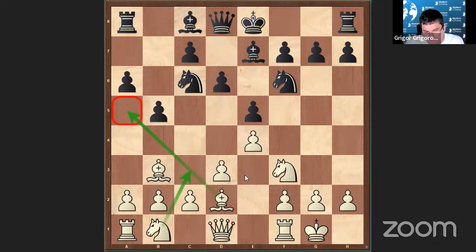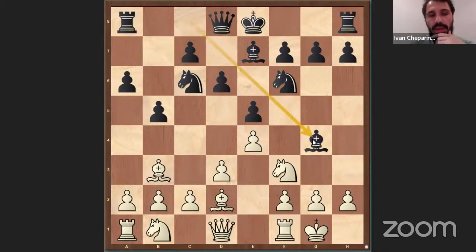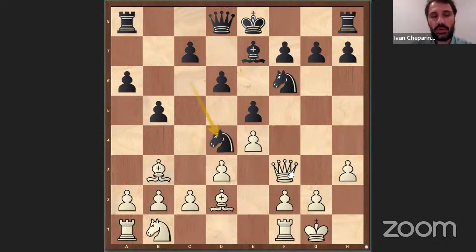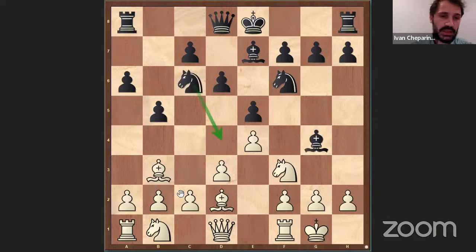So what are Black's most popular options? Castle is the most normal way, probably. But because we played Bishop D2, I think the main move is also Bishop G4 — it's one of the main moves. The idea is that Black wants to immediately play Knight D4, and now we have some immediate problems because we cannot play H3 immediately, since Black can simply take, exchange everything, and the position is very simple and fine for Black.